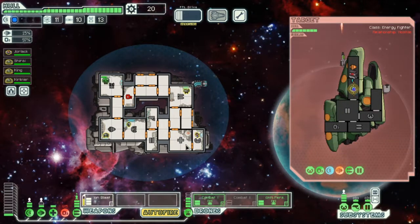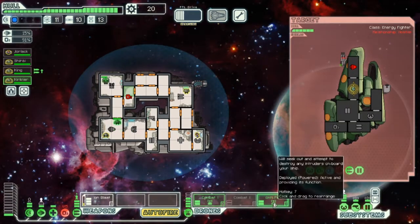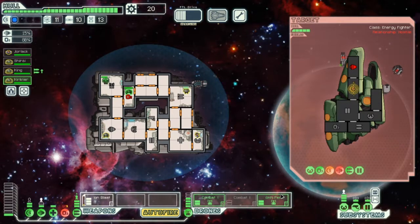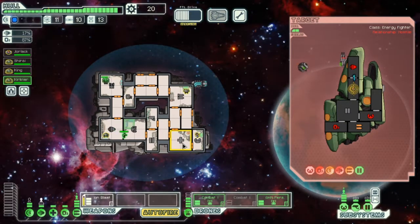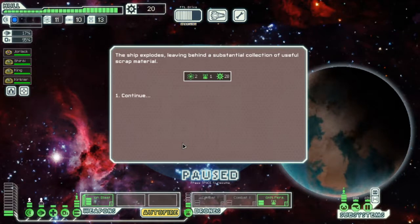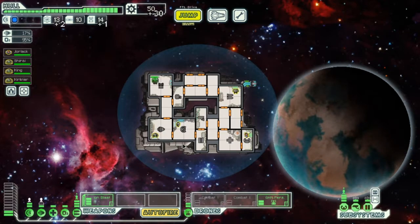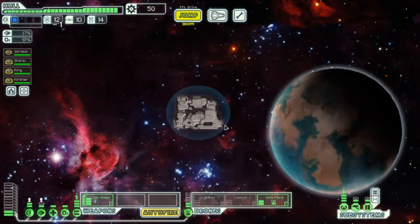This should be an easy fight. I'm going to send him to repair because he's the guy I have currently assigned for that. Let's send him back to the shield so he can keep training on that. And they're down. I've got some good material. Oh, a distress beacon — fun.